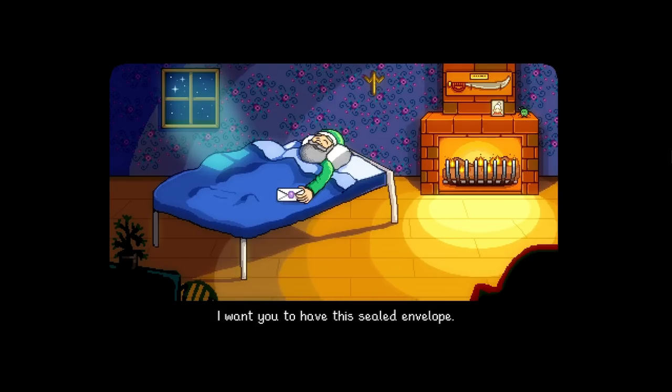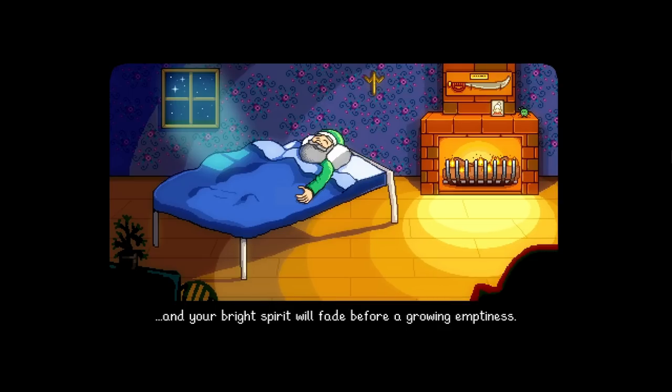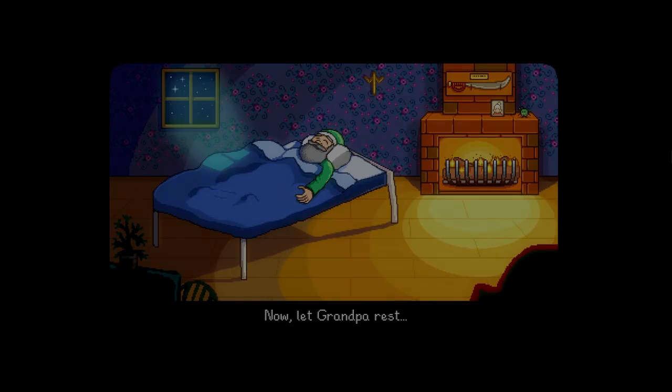The game's intro plays: Grandpa hands over a sealed envelope and says not to open it yet. He says there will come a day when you feel crushed by the burden of modern life and your bright spirit will fade — and when that happens, you'll be ready for the gift.